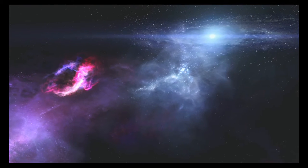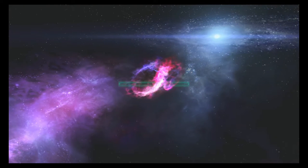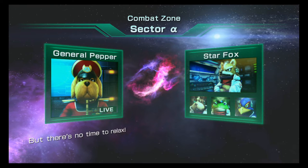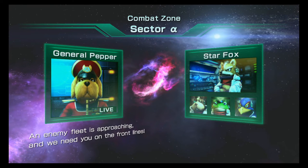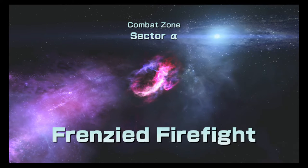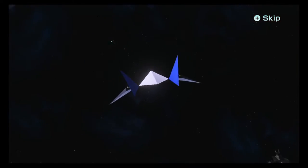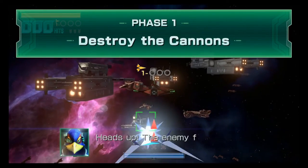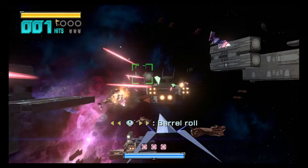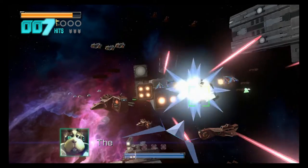Now let's check out Sector Alpha. Corneria is safe thanks to you, Star Fox, but there's no time to relax — an enemy fleet is approaching and we need you on the front lines. He doesn't seem very concerned. Just like, go ahead and get him. Now we're in the R-Wing from the original Star Fox on Super Nintendo. Do a barrel roll! Do a barrel roll! Yeah, there it is. That was all we said.